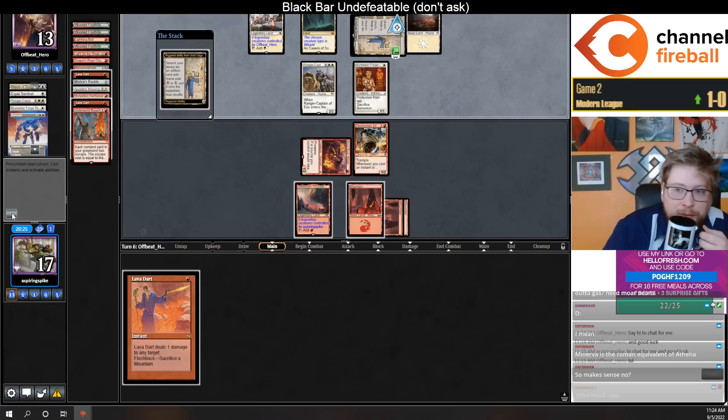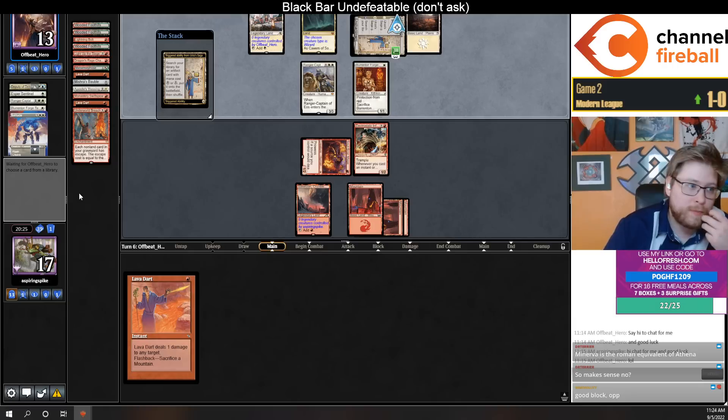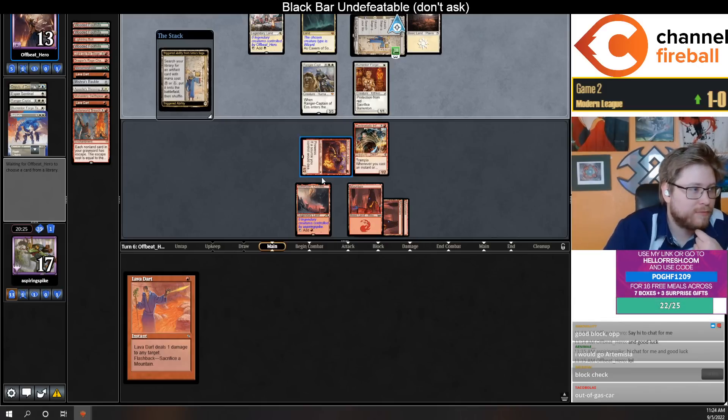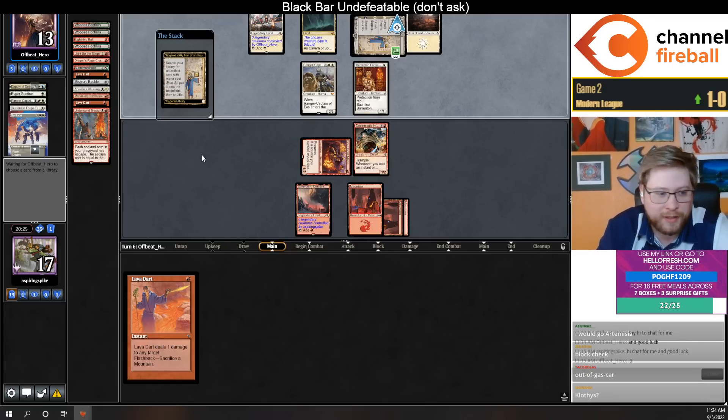Minerva is the Roman equivalent of Athena — that makes sense. I wanted to do Artemis, the goddess of the hunt from Greek mythology. I was thinking we could call her Artie, short for Artemis — that's like Athena's sister. But Esther told me she didn't like it.